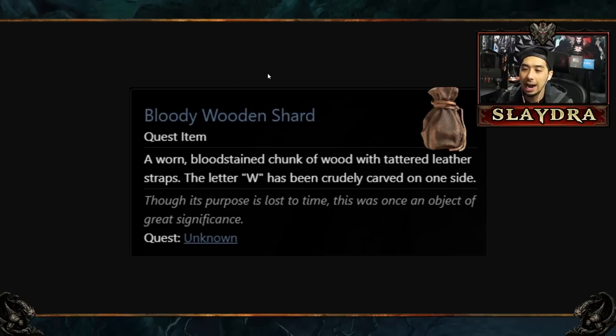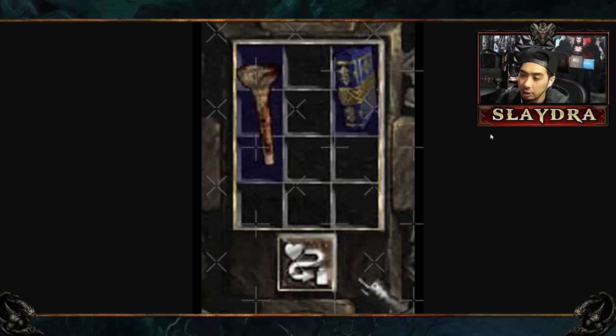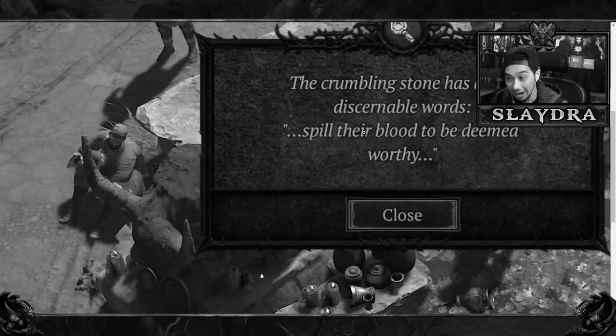There's also an item called the 'Bloody Wooden Shard': 'A torn bloodstained chunk of wood with tattered leather straps — the letter W has been crudely carved on one side.' This is more than likely part of Wort's Leg — W for Wort — which would make 100 percent sense. These two items are probably the two pieces of the puzzle. But where do we open these portals, and how do we become worthy? Perhaps these items need to be cleansed via the fountain waters.